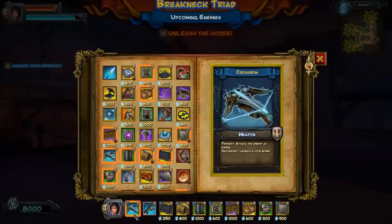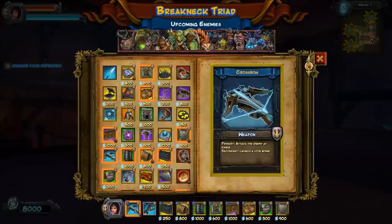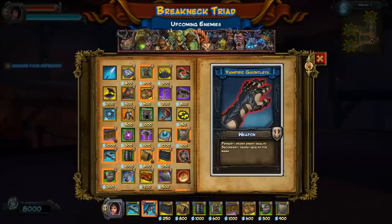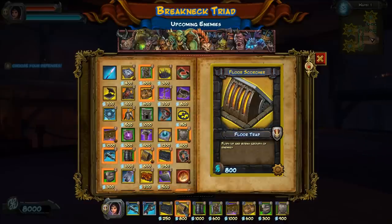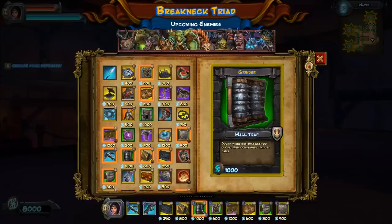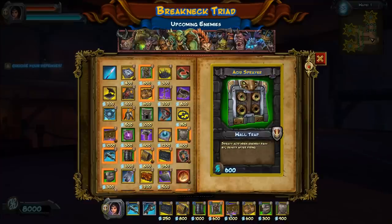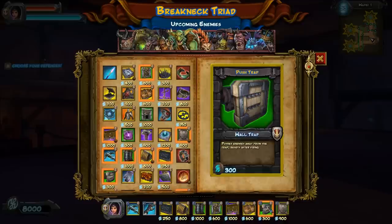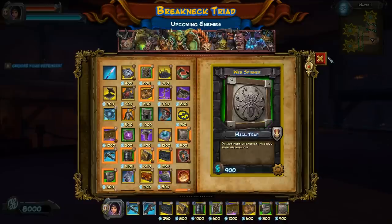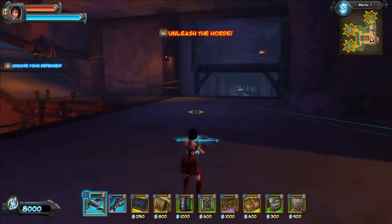The loadout today is going to be the crossbow, where headshots return mana. Vampiric Gauntlets — I've never used these before, but I'm a little concerned about the crossbow guys and the mages on this particular map, so I want to have some healing. Steam Traps with Chill, Scorchers that burn longer, Grinders with Bleed, Acid Sprayers with Slow, Zappers with Stun, Barricades that take reduced damage, Push Traps with Stun, and Web Spinners where web mobs take increased damage.